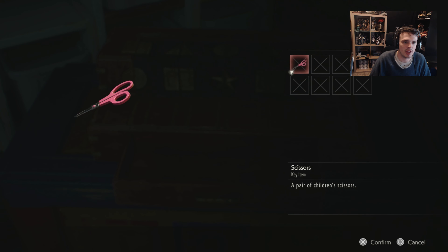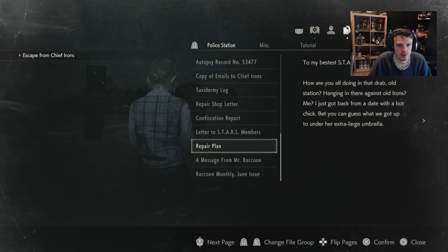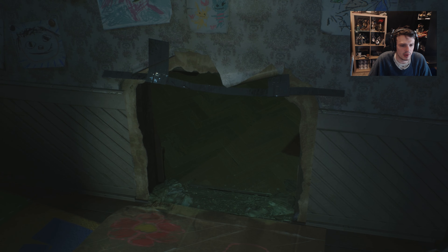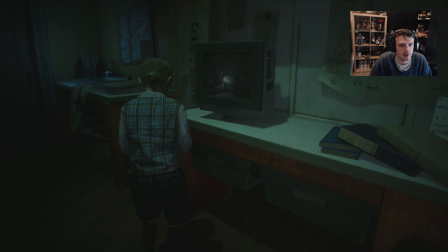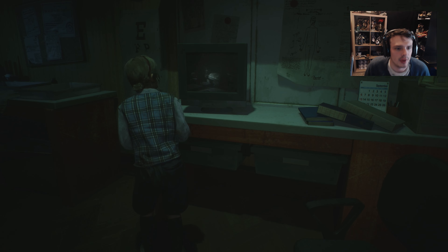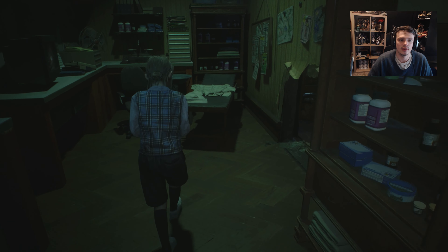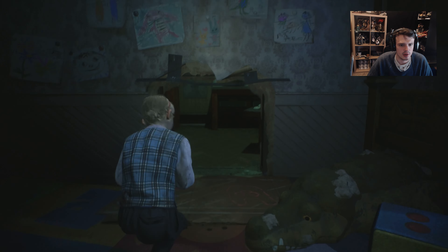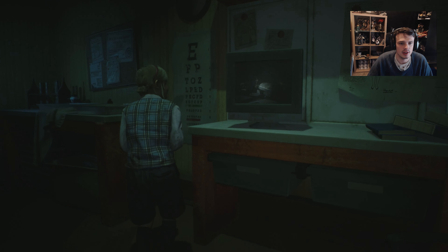Can we use this as a weapon or is it only a key item? Do we have anything we can read? All of Claire's logs still. That's not how I would have cut it but I guess it works. Crouch — let's go for it. What is that watching? I can't really tell. This is going to be creepy, isn't it? And we can't really fight — we have to run. Our scissors are broke now, or they're gone. Nevertheless we have to move on.